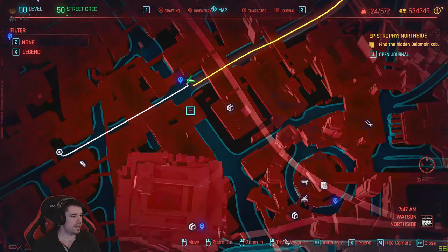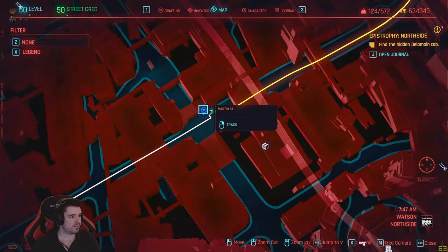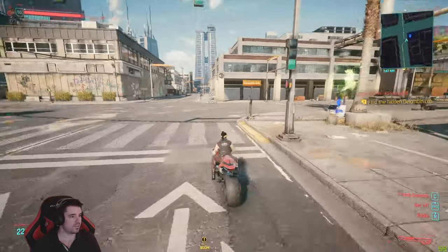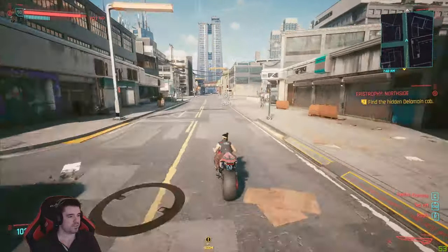For the next one, head to Martin Street, which is north of your apartment, and spawn there. Just jump on a vehicle and head west, then take your first right.